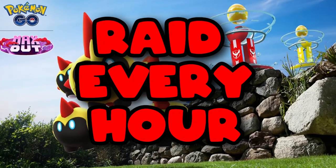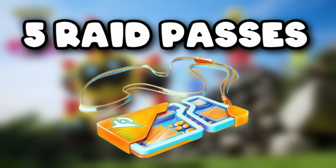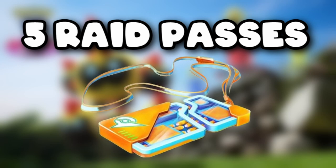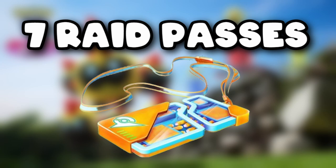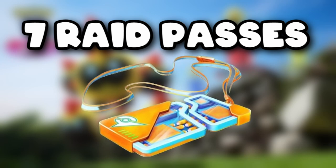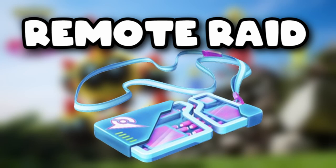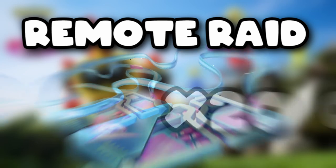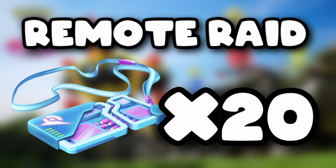During the Phalanx raid day, Phalanx will appear in every raid and raids will refresh every hour. You also receive up to 5 additional free raid passes on top of your daily free raid pass. If you save your raid pass from the day before, you can potentially get up to 7 raid passes in total. Additionally, the remote raid pass limit will be increased to 20 from September 7 at 5pm to September 8 at 8pm.